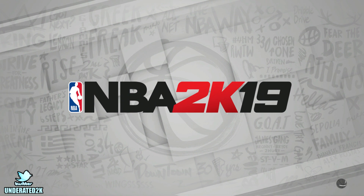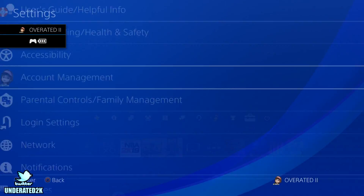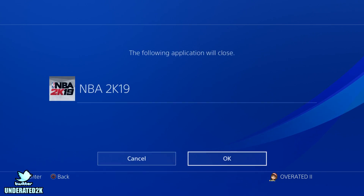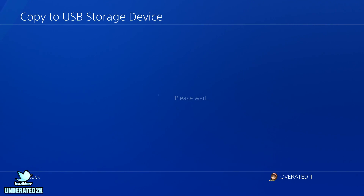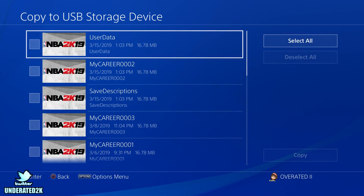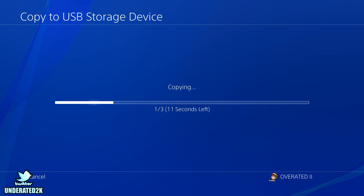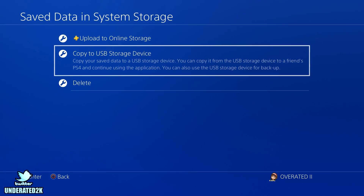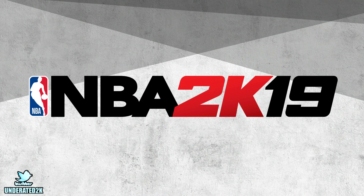If you are new to this glitch, go to Settings and then Application Management. In my case I don't have PlayStation Plus on my account, so I have to use a USB. Save that MyPlayer data onto the USB - you can see me doing that right now. Once you save it on the USB, that's the main part. If you don't save it on the USB, you can't reload your MyPlayer over and over to get that badge progress. After saving, load back into your player and foul out or sim out with VC to get badge progress.